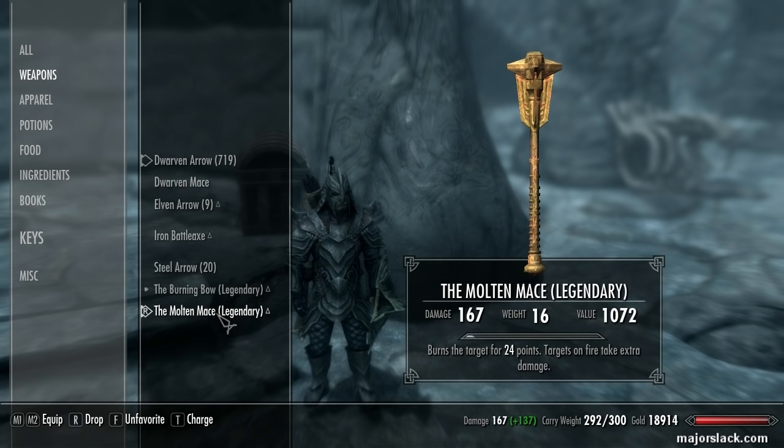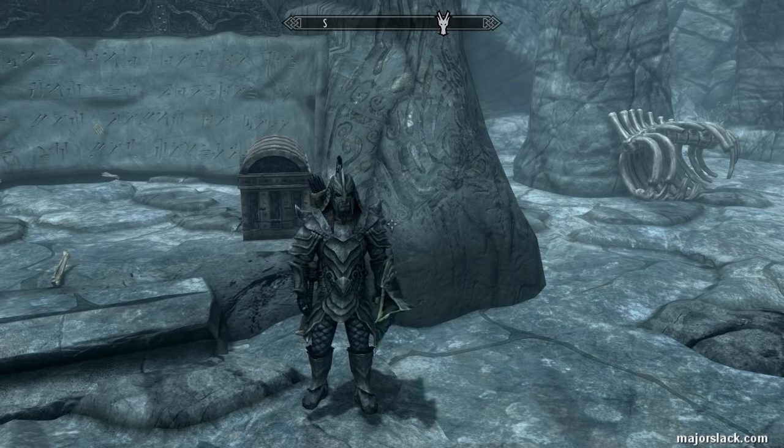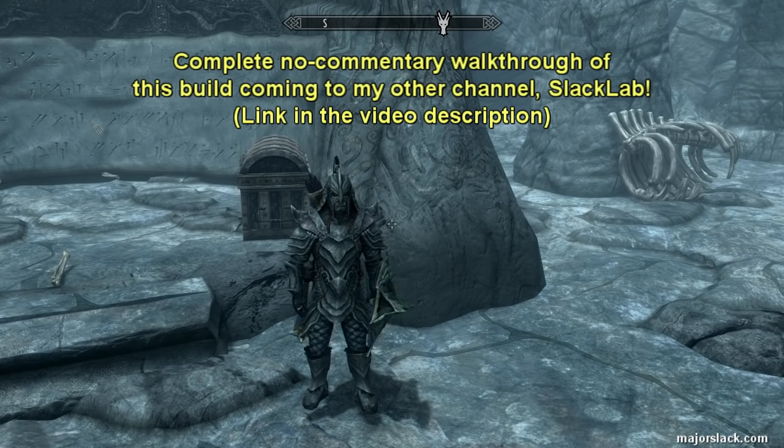I think that pretty much covers it. Got any questions — post a comment. I'm going to do a complete walkthrough of this guy — a complete walkthrough of the solo one-handed build — over on my experimental channel, Slacklab. I renamed my other channel Peewee Pie to Slacklab, and it's going to be mostly no-commentary walkthroughs. Why no commentary? Because it just allows me to game without having the burden of tutorializing my gameplay, which is a big burden — constantly talking about what you're doing while you're playing the game. Just imagine a professional hockey player constantly doing a running commentary while he's playing — it's practically impossible and really slows you down.